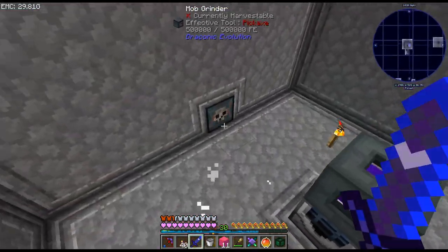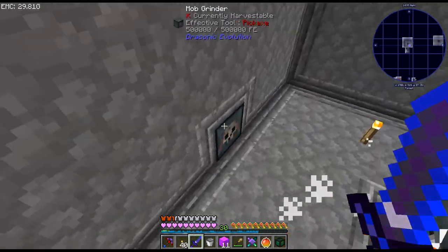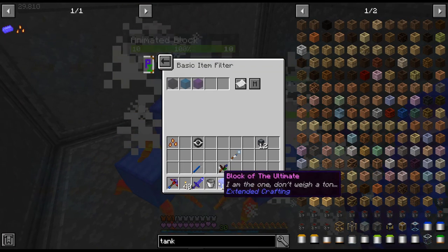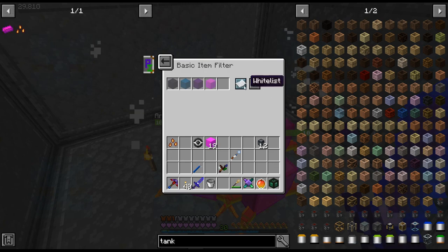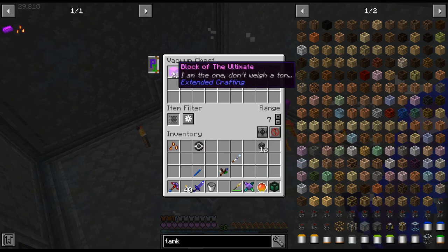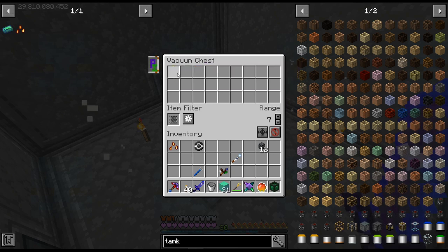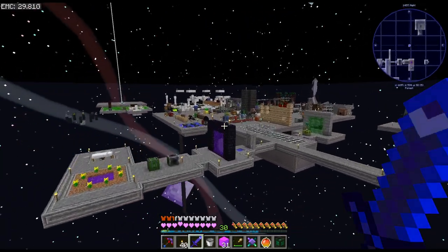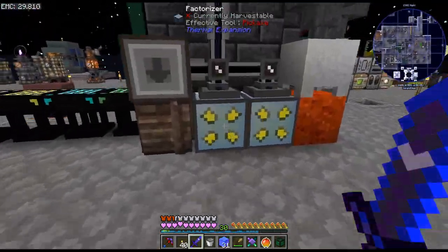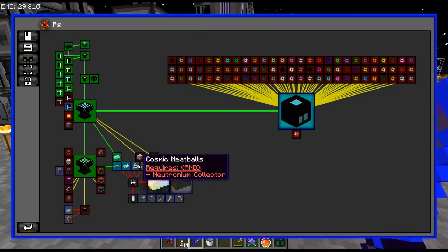I've got to be careful with the bomb grinder because the drops from the draconic one make them despawn faster. So I should probably add this, but this filter isn't anywhere near big enough. There is just a massive amount of ultimate ingots.